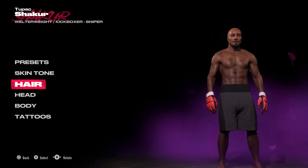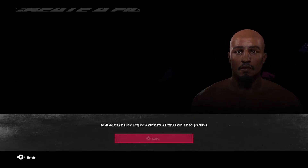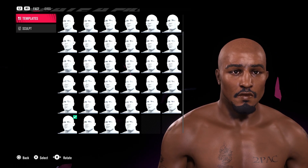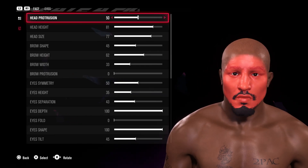No body hair, and then for the body type I've gone for body number three. For the eyes we're going to go with the darkest eye color and then template number 37. Follow the slides that you see on the screen to get the same results as mine.